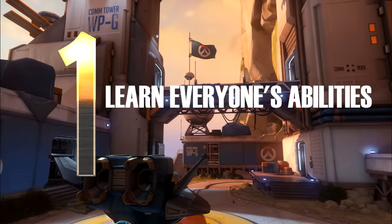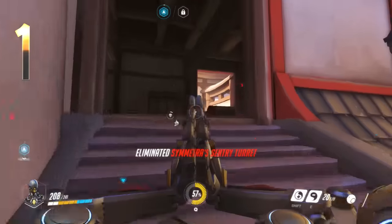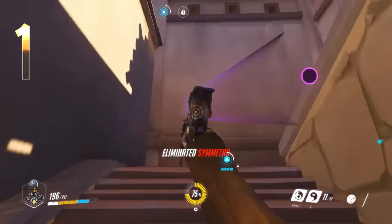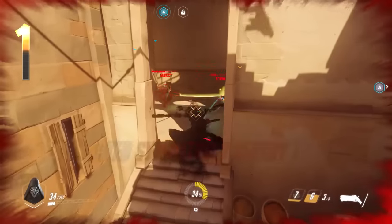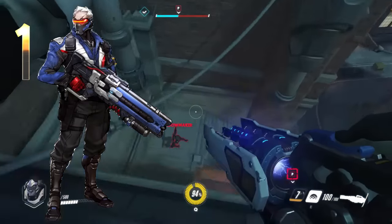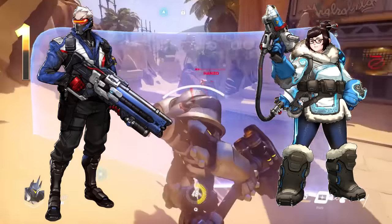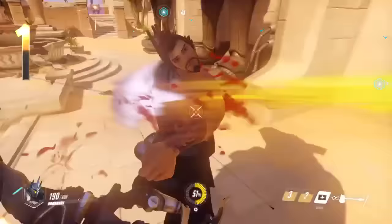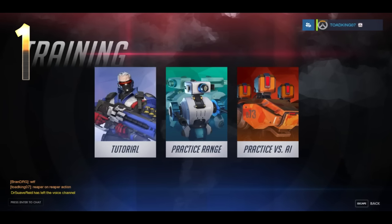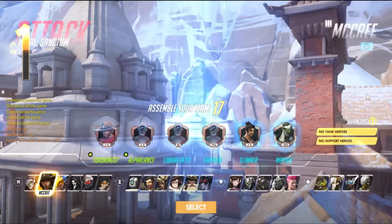Number 1: Learn everyone's abilities, even the ones you hate. Overwatch heroes are designed to be easy to learn but hard to master. Whether you're playing as them or against them, it's helpful to know what everyone does. For example, Soldier 76's Shift is the traditional sprint, while for Mei, it turns her into an ice block to heal herself. You can try out different characters in the training hall, as well as against AI opponents. Try out different characters to see who fits your playstyle best, and have a few picks across the four classes to change between.